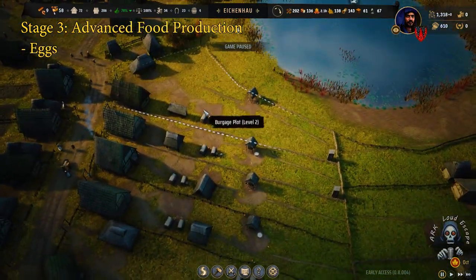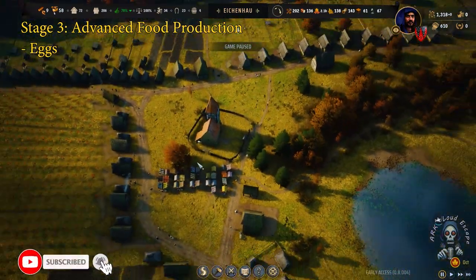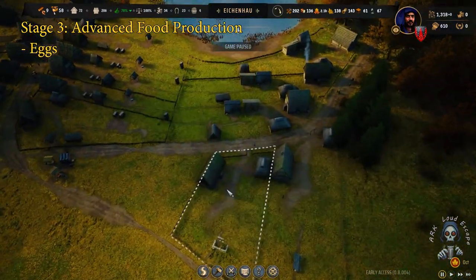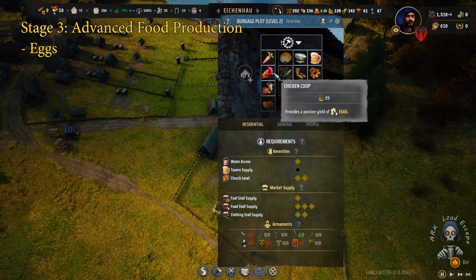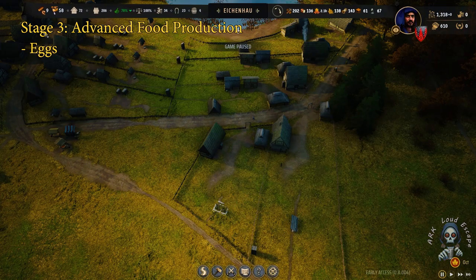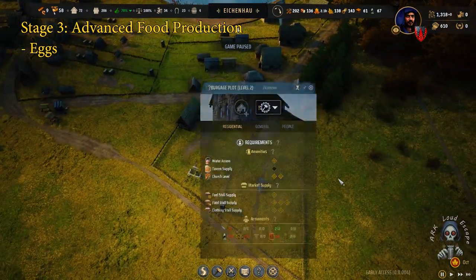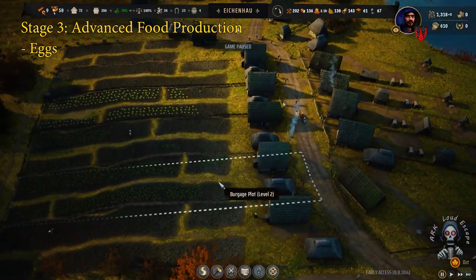Find the egg extension in the burgage extension menu, and it will passively develop and get you some eggs annually. It does not require any salt from your people, and they collect the eggs in a completely passive way. It is easy, free eggs.